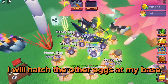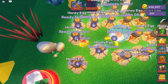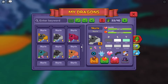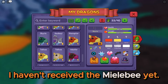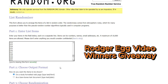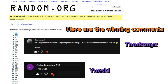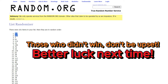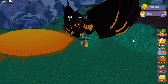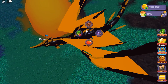I will hatch the other eggs at my base. After spending about an hour, I got 30 eggs and hatched 15. I got a few Felugas and a lot of Skyrix from them. I haven't received the rarest one yet, but I'm not upset — it's only the first day of the event. Thank you.